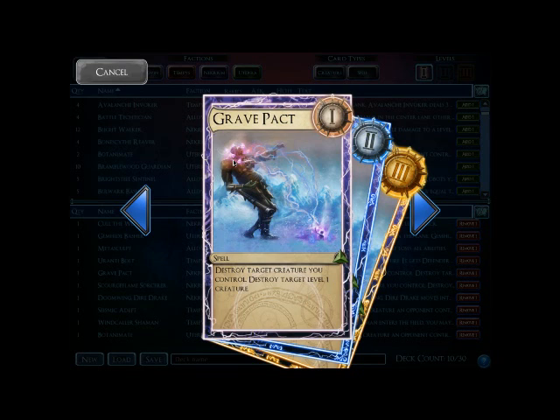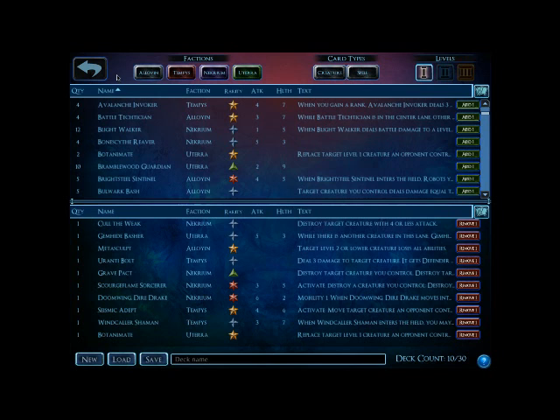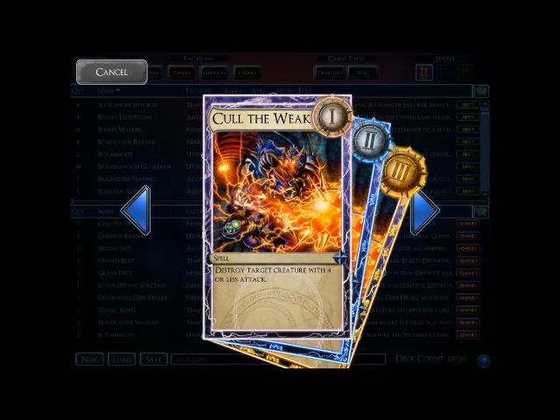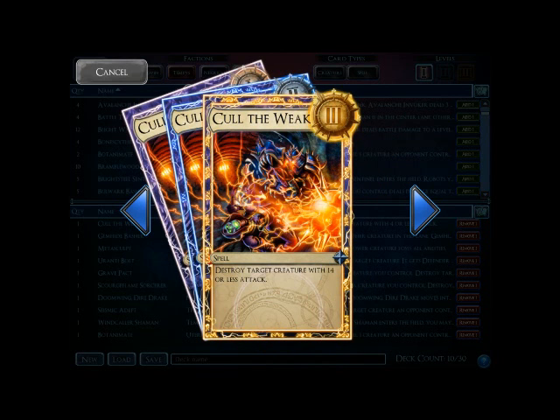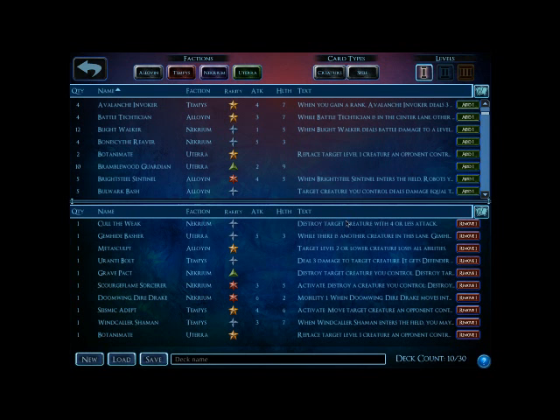Another useful removal for a Shaper is Grave Pact. However, this is going to fit into more of a niche deck — you're going to need some characters you're willing to sacrifice, perhaps Flesh Fiends or Fel Walkers, to be able to trade that card for their Shaper. Another possibility is Cult of the Week. This is another spell you're going to have to level. This is one of my least favorite choices right now in the meta, as there aren't that many characters with Strength 4 or less that I'm really worried about, so on level 1 it's not that useful. However, it scales perfectly with Shapers, and on level 2 and 3 it will indeed remove them.